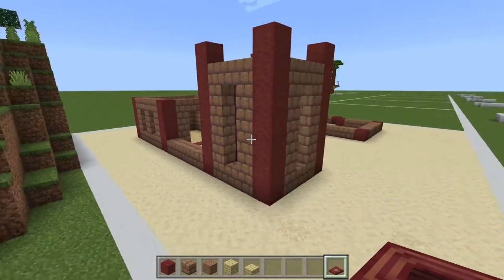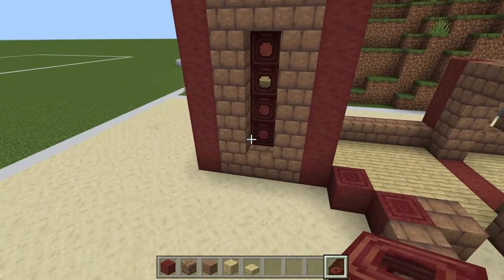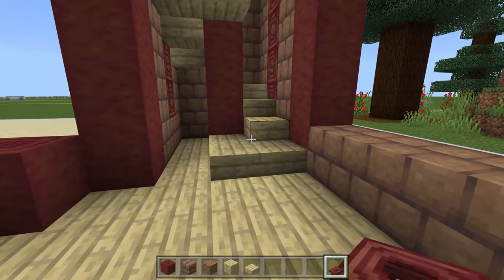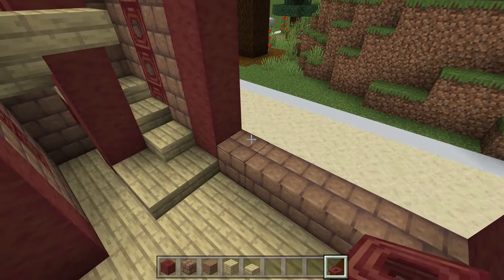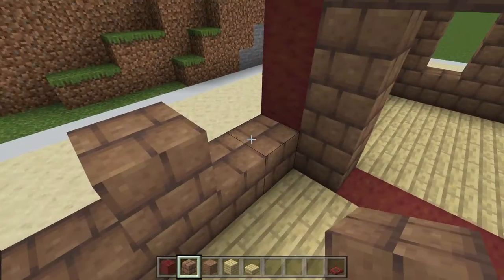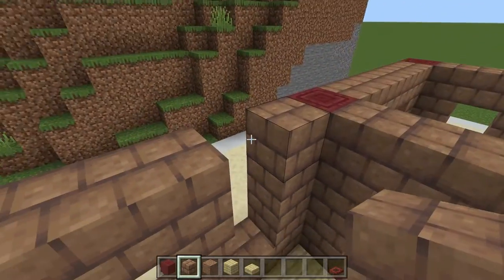Your three sides for the stairs on the outside should look something like this. Your window should be four tall and it should come up using slabs, one half step at a time all the way around. For this wall we're actually going to do basically the same thing we did on the bedroom ones: go one on every other one, leave a space that's two tall, and come all the way across.